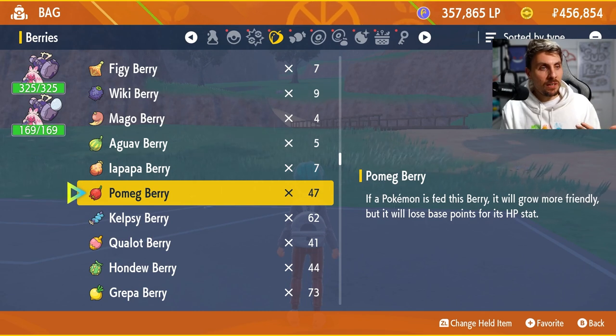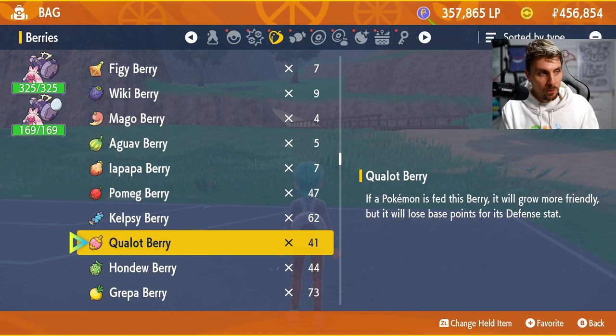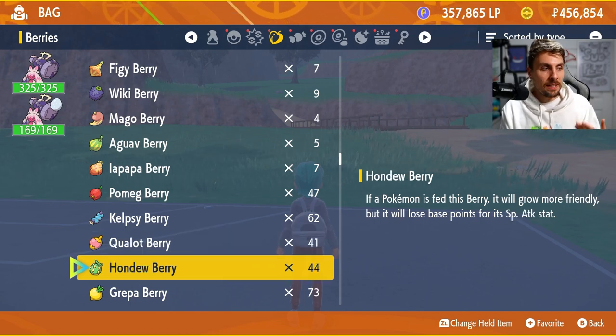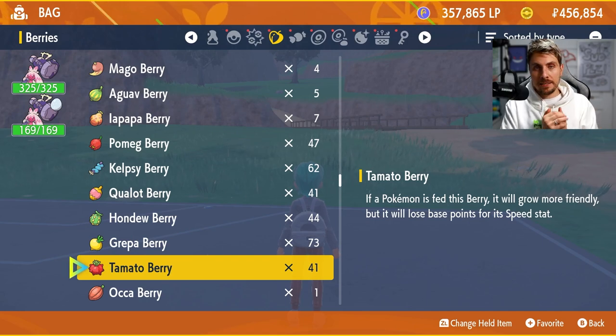The Pomeg berry reduces HP — you can tell from the descriptions. Kelpsy reduces Attack, Qualot reduces Defense, Hondew reduces Special Attack, Grepa reduces Special Defense, and the Tamato berry reduces Speed.